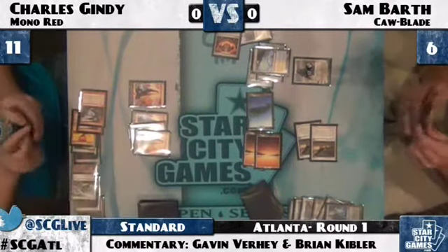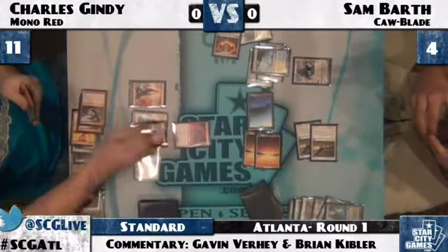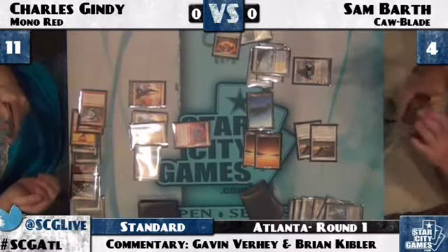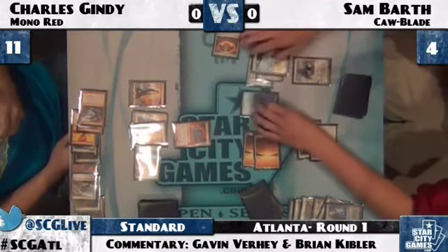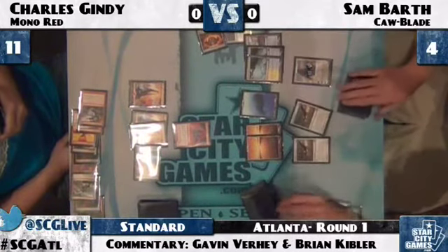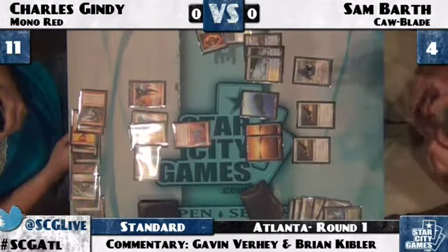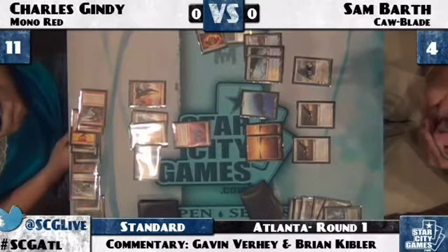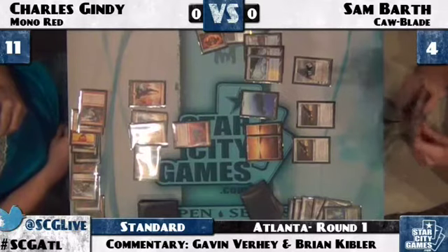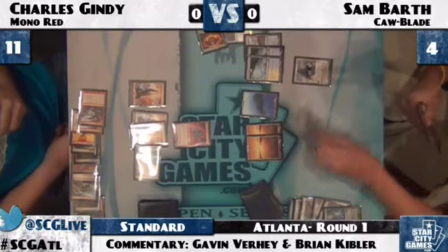Stagger Shock back to Sam, drops to four. Gindy potentially not trying to draw out a Misstep. So Sam can just send in his Gideon this turn — although he may actually just want to keep it up. If he attacks with his two Hawks, he puts Charles down to nine life, and then he's still not lethal next turn unless he actually uses Gideon as a creature. It looks like Sam's hand is full of lands and a Day of Judgment.